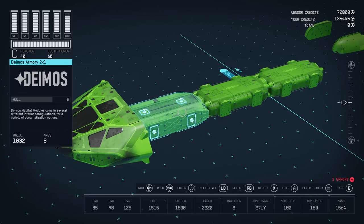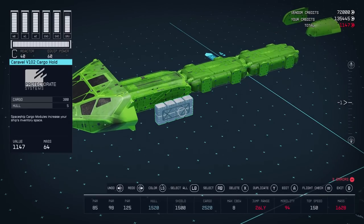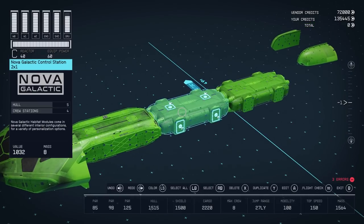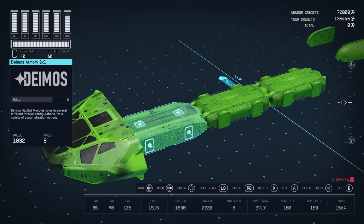You may be wondering why I'm so focused on adding HABs that have storage crates — you could just add a cargo hold instead. However, the mass of cargo holds is often a lot worse than you'd expect. Let's look at this cargo hold: it can hold 300 cargo and has a mass of 64. That's twice as much as a storage crate can hold, but it has 8 times the mass, which means your efficiency is about a quarter when using a cargo hold compared to storing things in a crate inside an interior HAB.